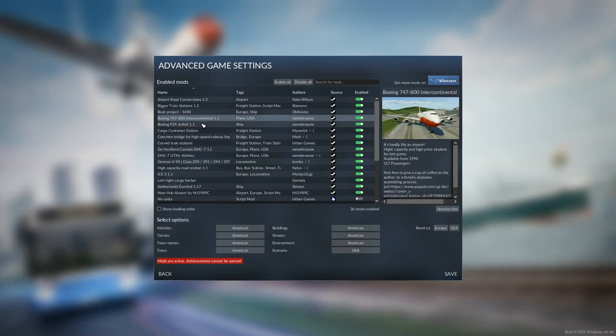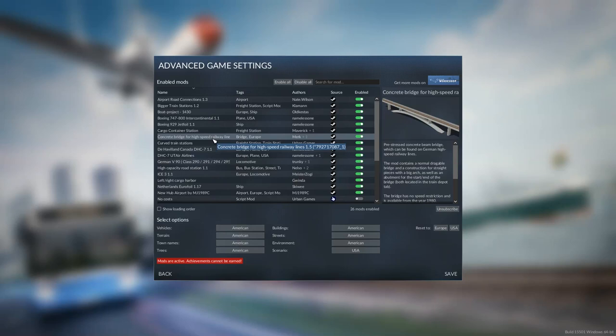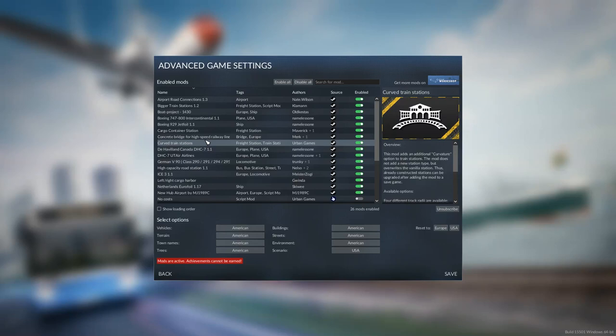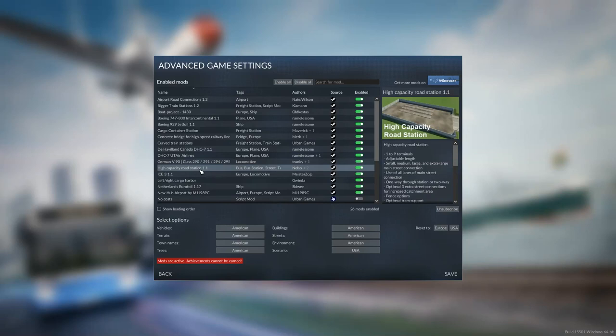Boat projects — a couple of new vehicles. We have the cargo container station, a new freight station for trains. The concrete bridge for high-speed railway lines will allow them to actually speed up all the way to maximum speed. Curved train stations is a new one — from what I've seen in the pictures, you can have round train stations, which is going to be interesting. The Havilland DHC-7, the Utah or UT-Air, German V-90 trains. High-capacity road stations — used these in the past, still a bit of trial and error seeing exactly how to use those.